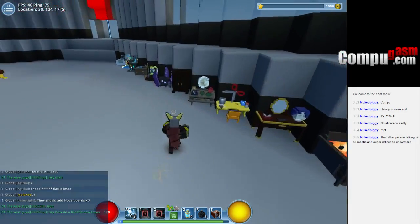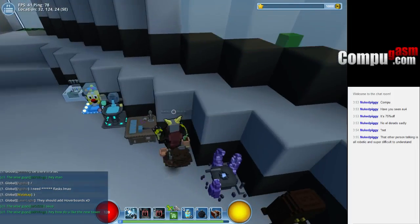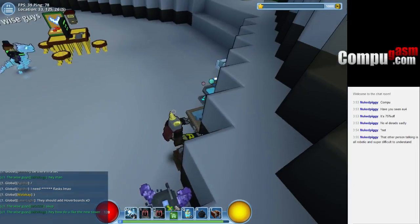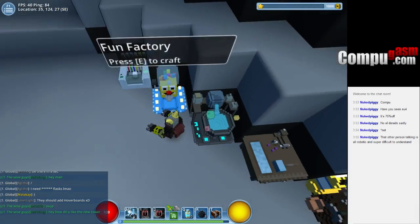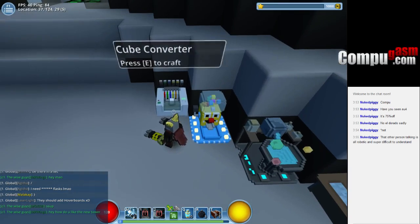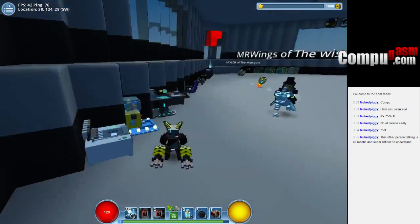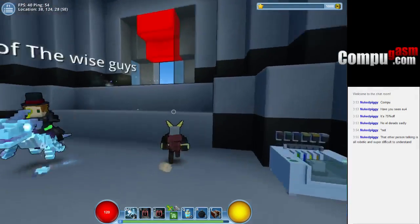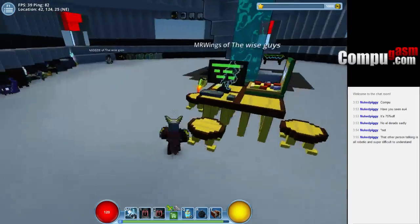Okay, so lots of stuff here: the class changer, chaos forge, gardening bench, crafting bench, world spring fun factory, and a cube converter. Let's go down one floor.